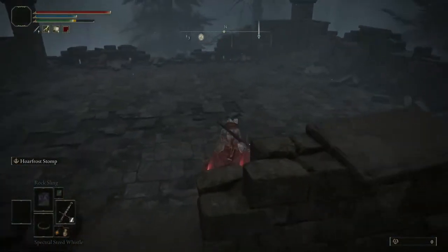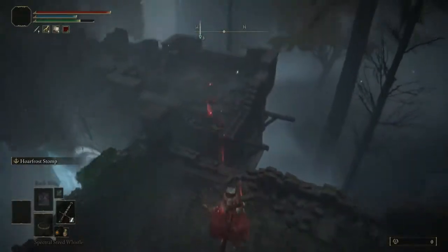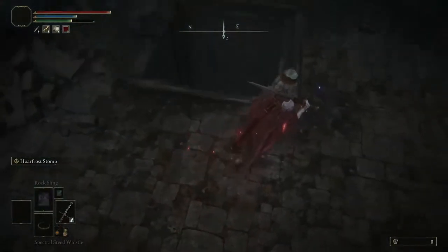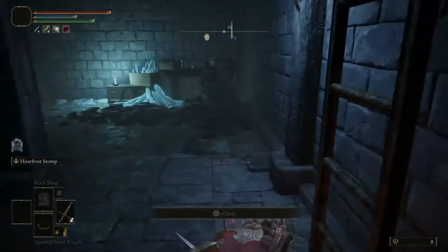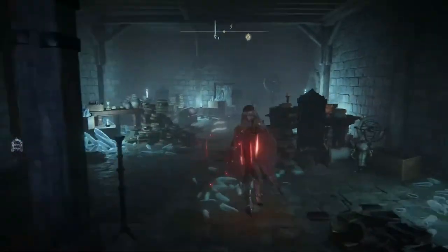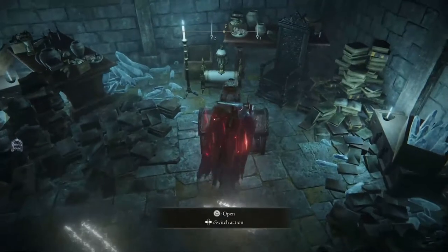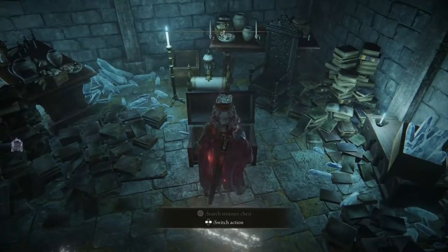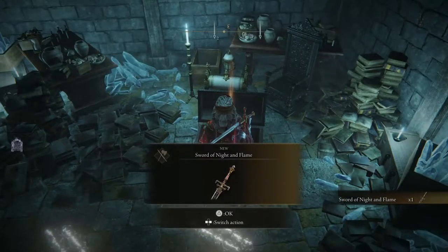Simply open up that chest and you'll get yourself a brand new awesome OP sword in Elden Ring. This thing is incredible and I highly recommend using it. If you go up to faith level 24 you'll be able to unlock all the special abilities, which include a big fire swing and a big eyeball laser — absolutely incredible for boss fights.